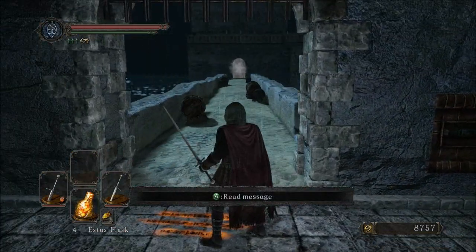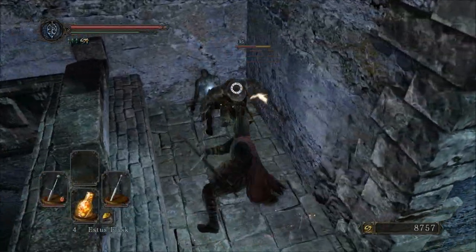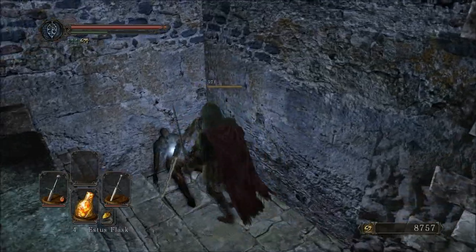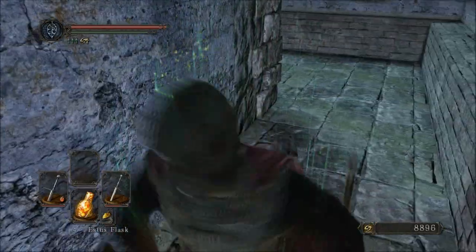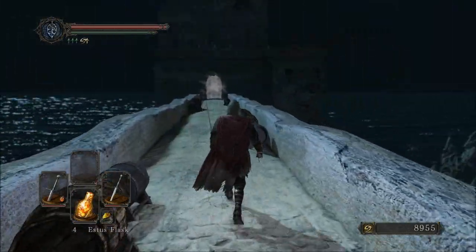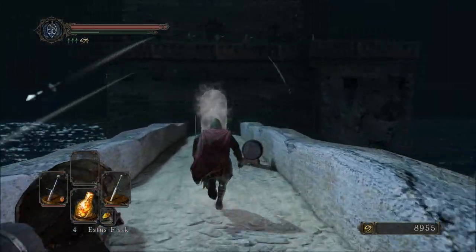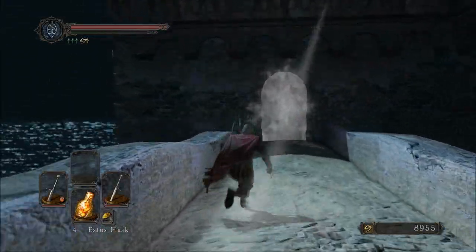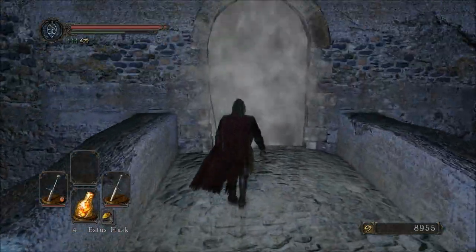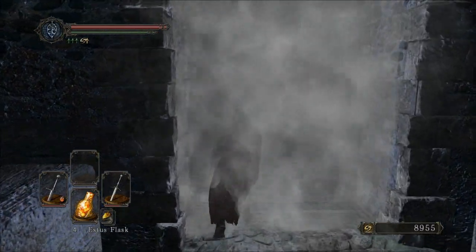I'm going to pop that open. Right around this corner, you'll find a royal soldier guarding a body beautifully. Apparently he was a really bad soldier, so this is the job he was given. The body has eight life gems — nice replenishment. Go ahead and sprint down this because you've got these bowmen shooting at you. But I promise there's no dragon that's going to come down and breathe fire on you or anything.